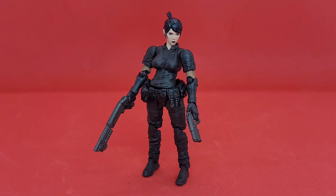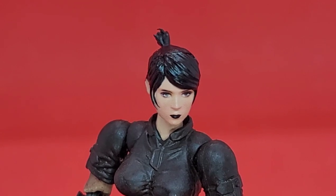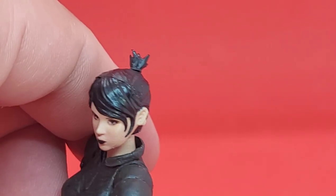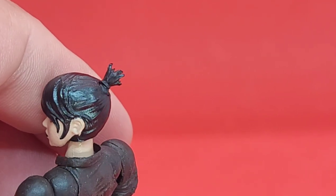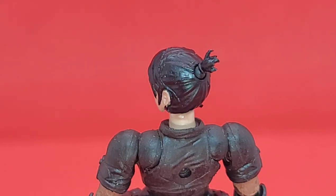For starters, we have what I believe is a fairly beautiful head. We have seen this head sculpt before — this is literally a Kelsey clone in basically everything. But I do like this more goth look: the black hair, the black lipstick, the eyes look really nice. The overall paint application looks pretty decent throughout. There's maybe a little bit of missing paint on the ears, but not a big deal. Coming around to the back, she does have a bun — Kelsey comes with a ponytail, so this one is a little different.